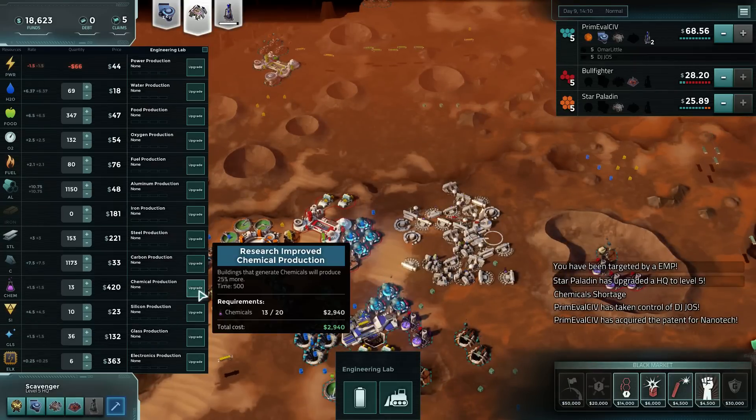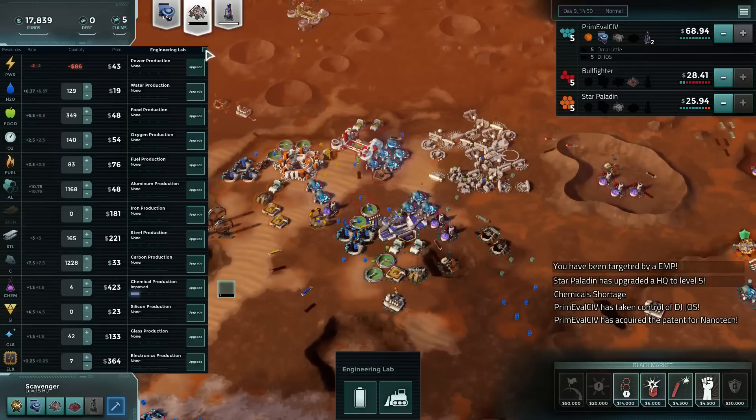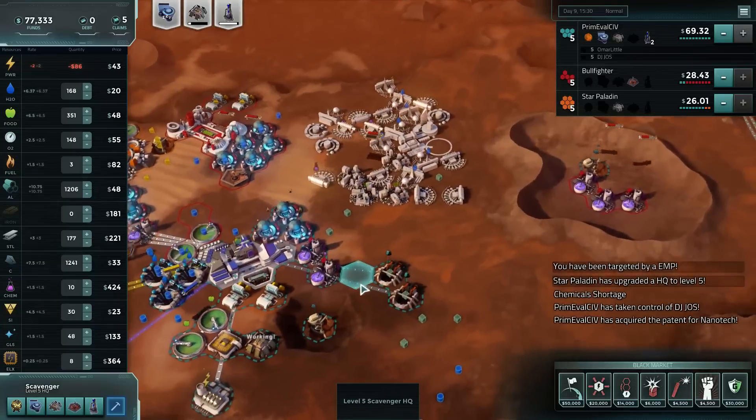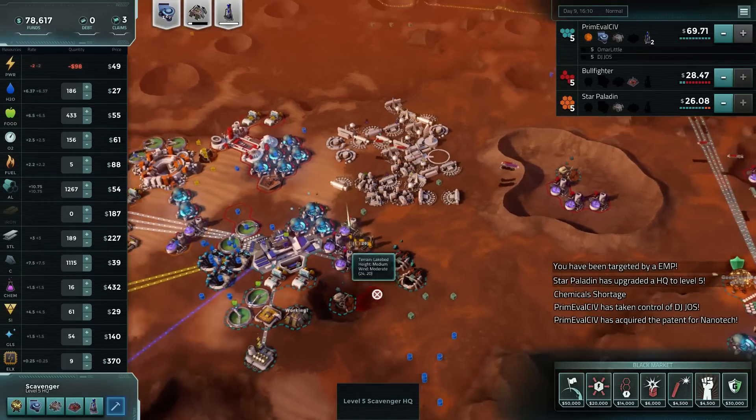What do I want to improve production on? Let's upgrade chemical production, I suppose. And we've got a lot of claims left to play with. That's kind of surprising. Let's drop a bunch of chem labs.